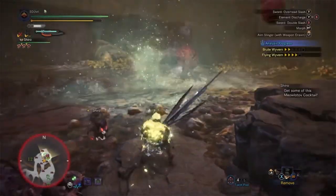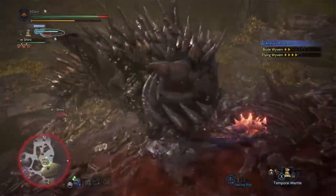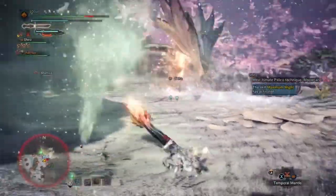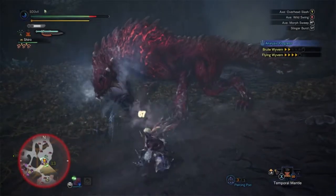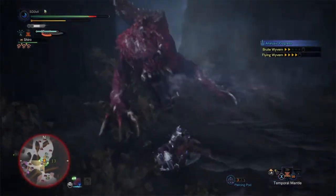Another good way of changing forms while attacking is to do it by rolling forward. This is a great move for closing the distance between you and the monster, or actually getting out of the way of an attack. Especially since the sword mode's mobility is quite low, you'd want to change forms without getting hit — so this option is just perfect for that instance.